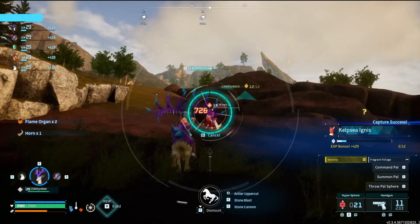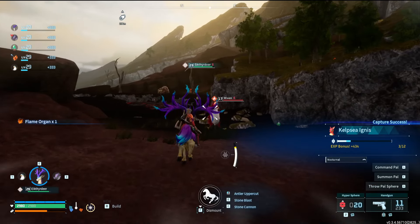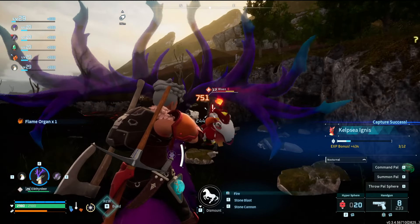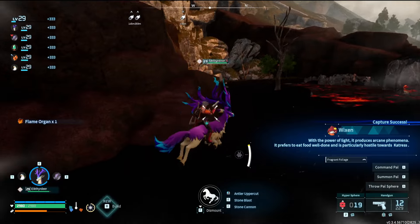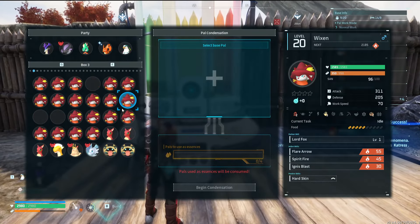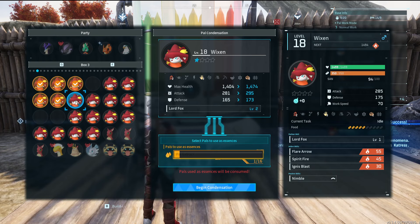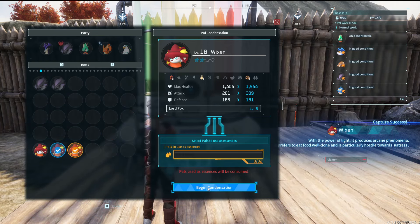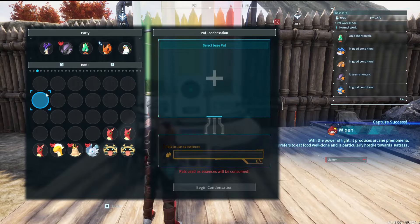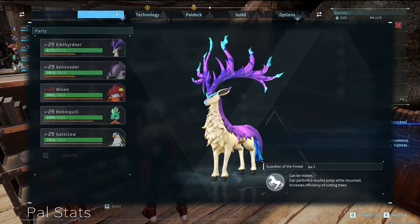I think I could maybe take on Lily and Lyleen now. Before I do that though, I need some Wixen. I caught some other pals I thought I'd need for the base in the future, then went back to my base. I looked through all the Wixen I caught and decided to use the one with Noble, Musclehead, and Hooligan. I plan on breeding a lot of pals in this run later, but this will just be perfect for now. I was able to condense it to 2 stars. I used some training manuals to level it up, and then it was finally time to take on tower 2.